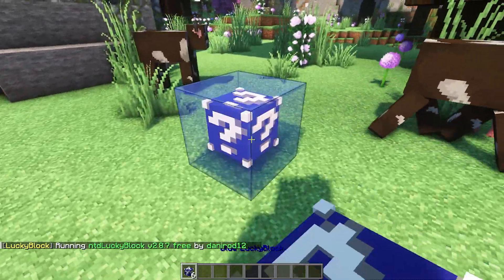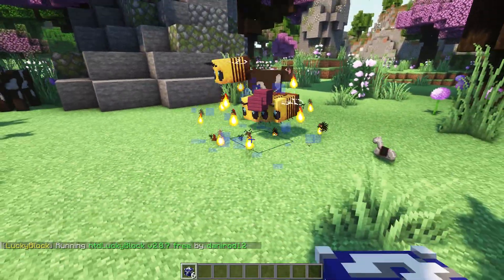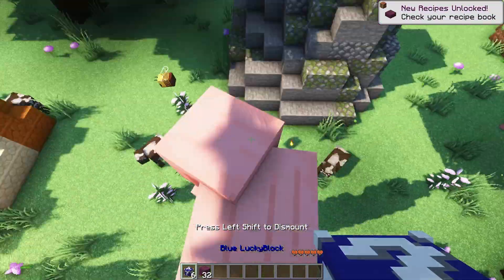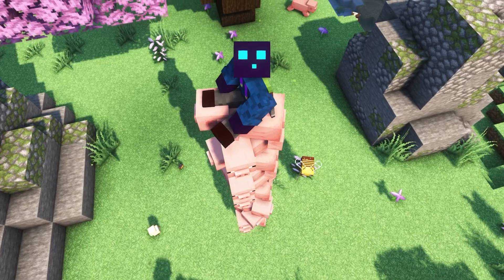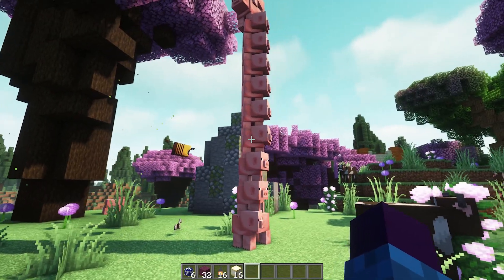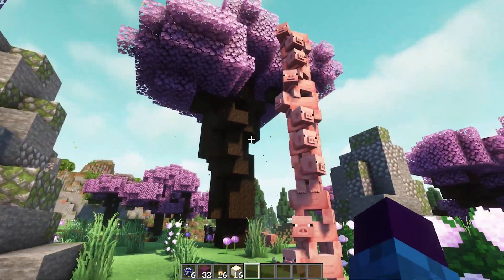Let's try blue. Breaking it gives horse armor. The next one gives bees and some crimson planks. Then — oh no, I'm stuck! If you're in survival, this will actually damage you. This is actually an amazing Lucky Block — I love this.